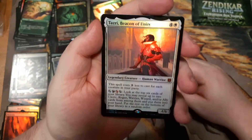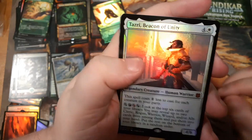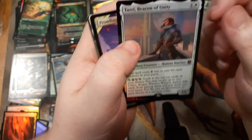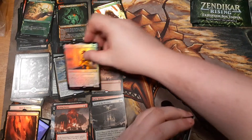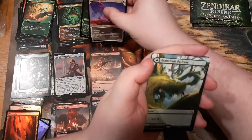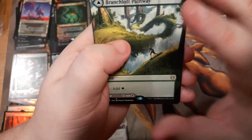There she is — I've been talking about building a party deck this whole time. I wanted a Tazri, Beacon of Unity, hoping I'd get a foil or extended art or foil extended art version. I got a foil — I'm happy. This deck isn't going to be good, but that's part of why I want to build it. I've been building decks recently that've been too good — whoops, accidentally infinite comboed — and that's boring. I'd rather play Magic and this will have a lot of Magic playing going on.